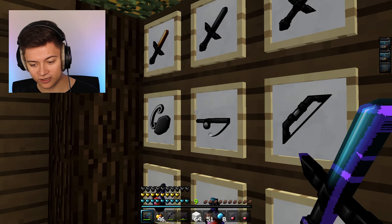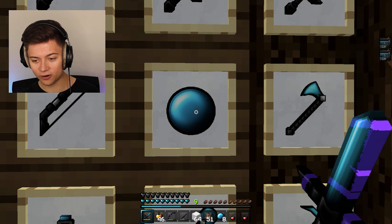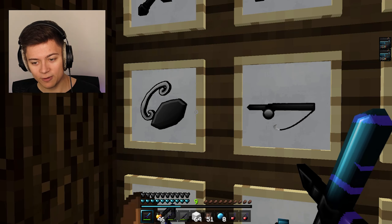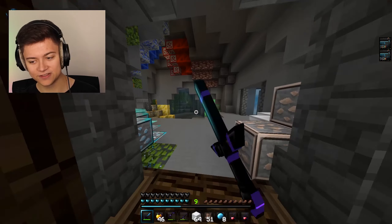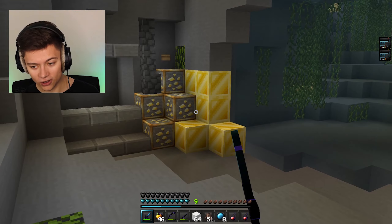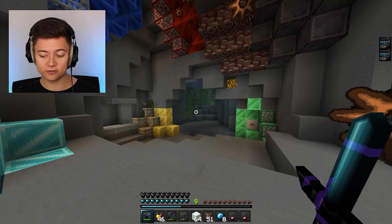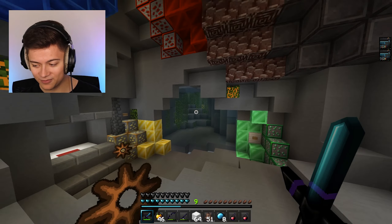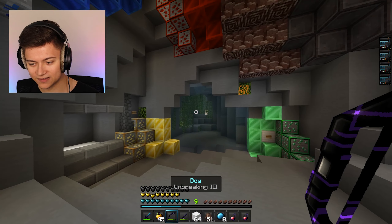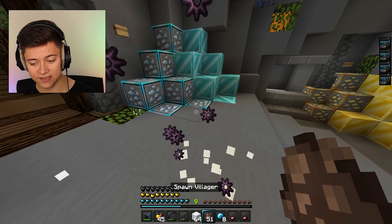Shout out to the creator on this one. This actually looks so insane. We literally have a perfect ender pearl — this is actually so epic. We got the potions as well and the flint and steel. Let's go and head outside. We actually now have clear water out here, outlines on all of the ores which looks super cool. We got the whole entire custom inventory, the diamond sword in hand, the enchanted apple — let's go munch on that. We got the bow, the fishing rod, and the white wool with a custom block breaking animation.